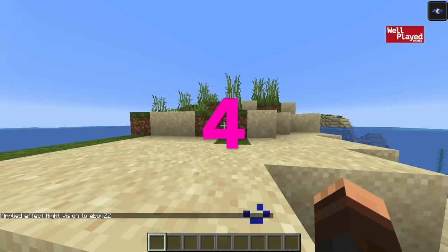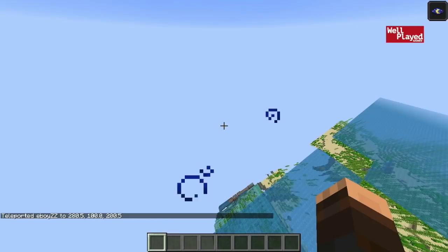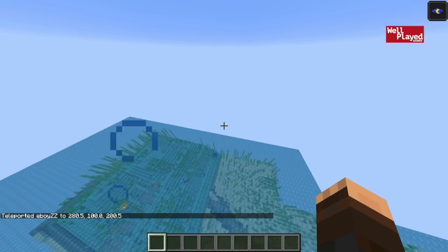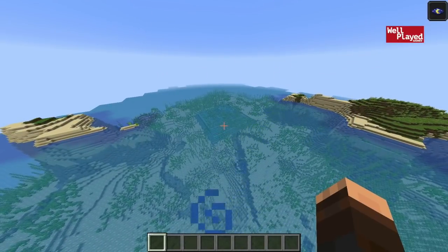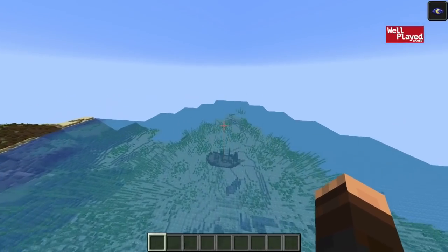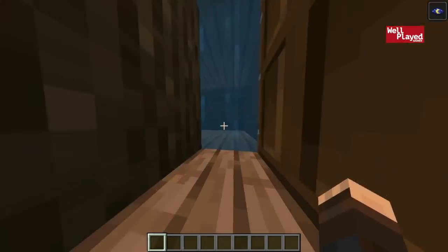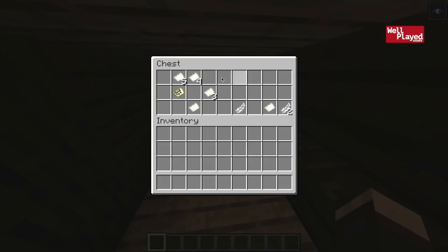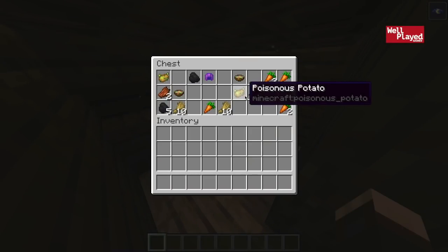For seed number four, we are going to be starting off on this little island here. It might not look like much at first, but if you TP yourself to 280, 100, and 200, you're going to find yourself an entire ocean monument and a top-tier treasure pirate ship. The ocean monument is something you can come back and conquer at a later day. But if we head over into the pirate ship, we're going to get some pretty awesome loot. There's a chest down below with paper and a buried treasure map, plus lots of good farming supplies and a little bit of coal.